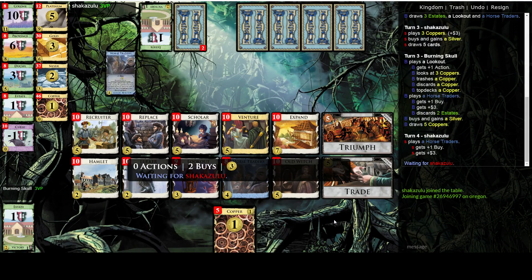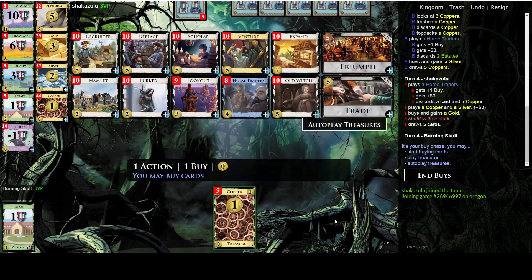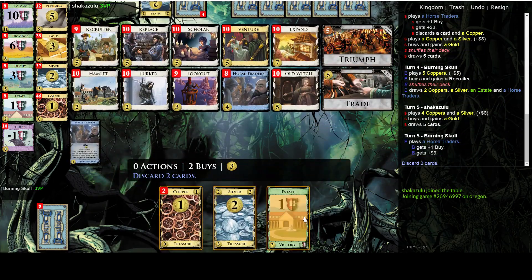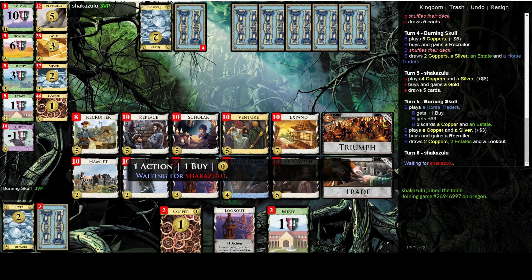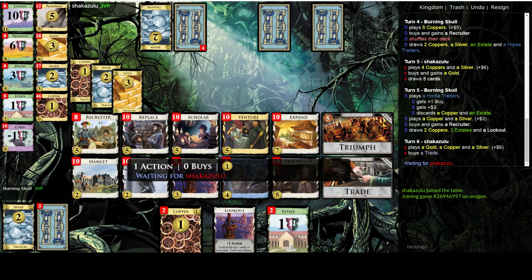Next turn the draw is pretty fine because I'm getting to five and I've trashed the copper, so nothing to complain about. Opponent just gets a gold — that must be bad. I think I'll go ahead and just get a second Recruiter right away. Unfortunately my first Recruiter misses, but it's fine.